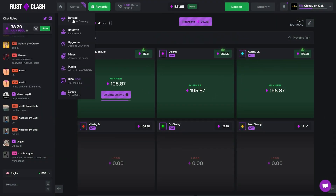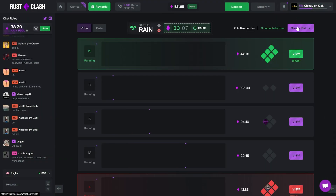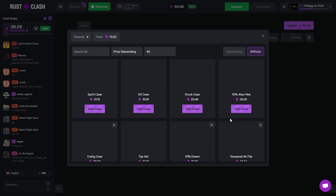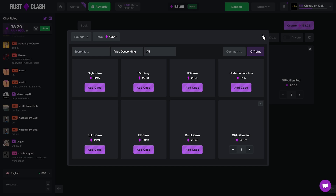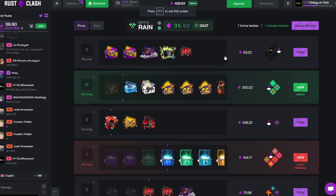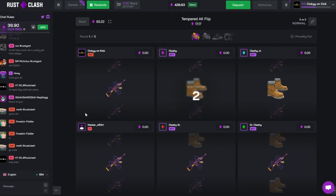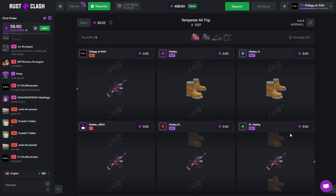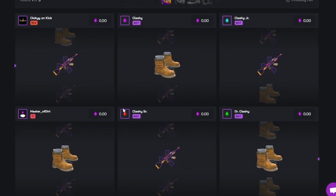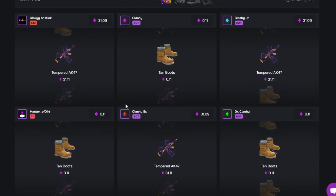These pictures aren't loading in, I don't know what's wrong with that. We're gonna run a little five-case $100 dollar battle. The site lagged out for a minute but we're back in it. Hopefully we can win this battle - Master of Dirt joined against us, the demon, can't believe he did this to me. But whatever - okay, we start with a little lead. That's right Master of Dirt, you shitter.